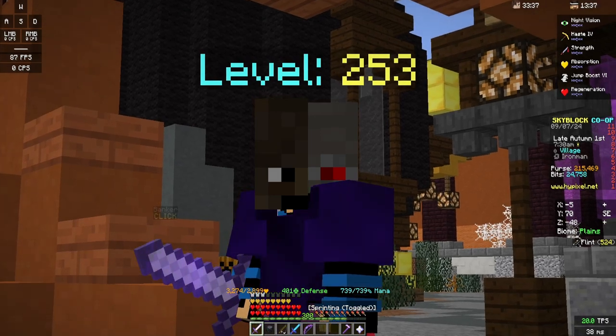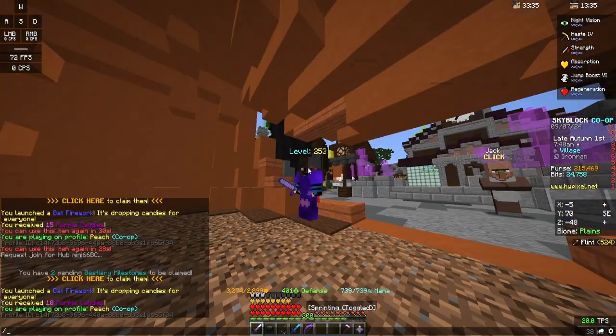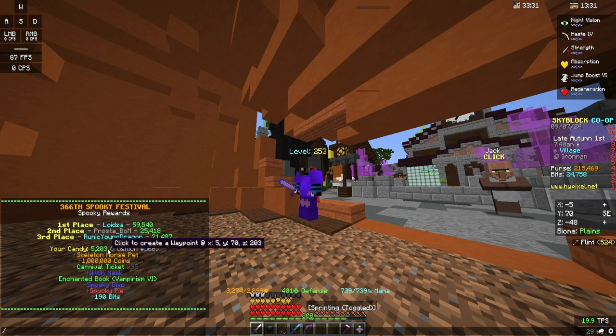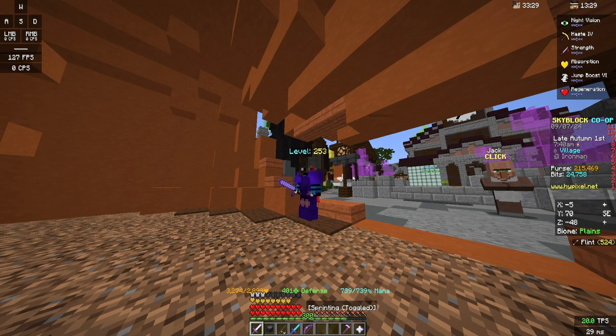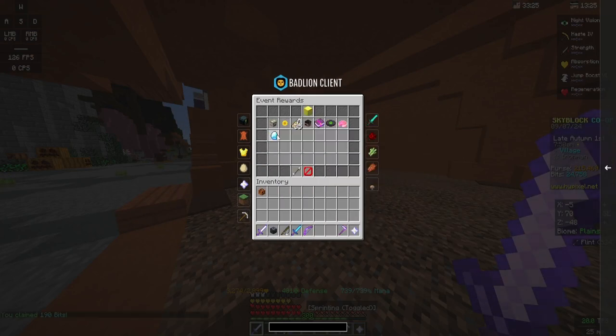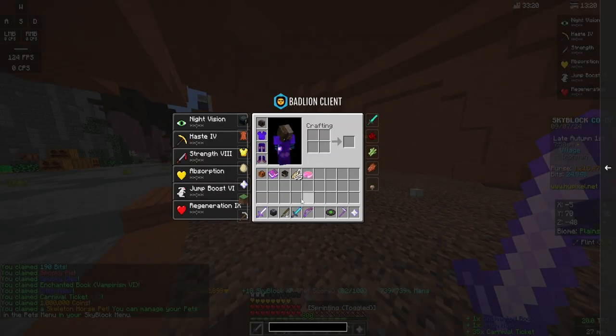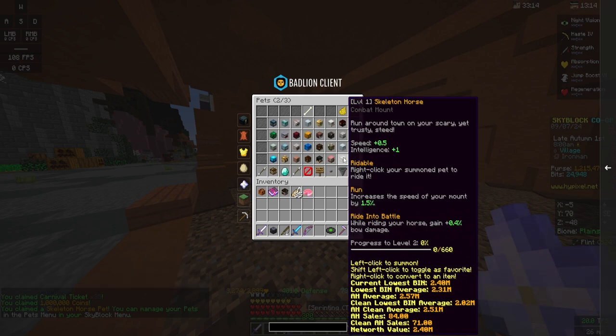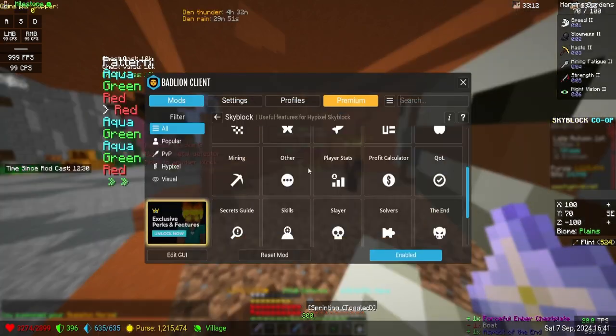Yo, I just completed the spooky festival. And well, I actually got some points, which means if I go to event rewards and claim everything — I just got a skeleton horse pet. Let's go!